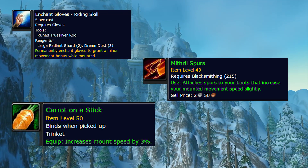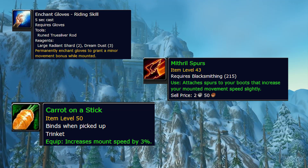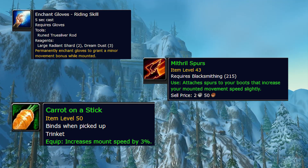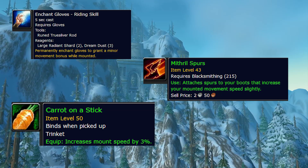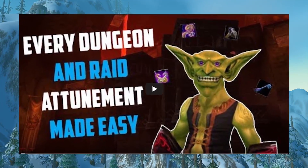And then Carrot on a Stick — this one takes a bit more time to do, unlike the others. It's from the quest Gahz'rilla, which you need someone with the Mallet of Zul'Farrak to complete. There are always plenty of groups going for Zul'Farrak, so even if you are capped, you shouldn't have too much of a hard time finding a group. If you want to look into getting the mallet yourself, I've done a video on all the attunements — you can check it out there.